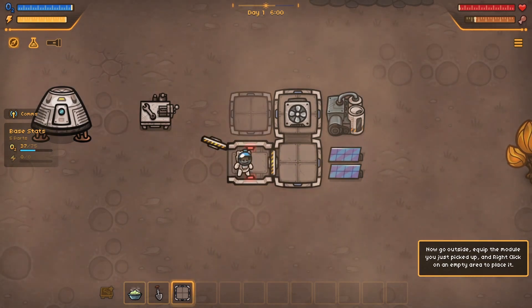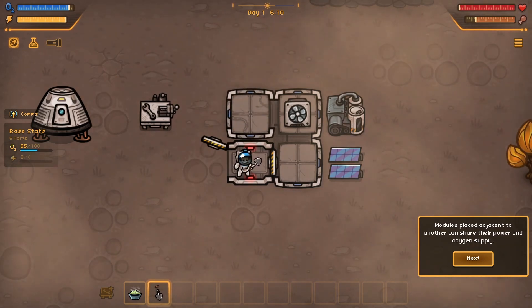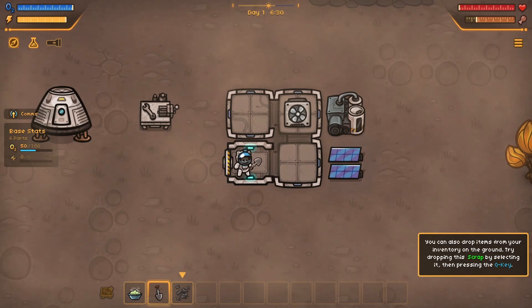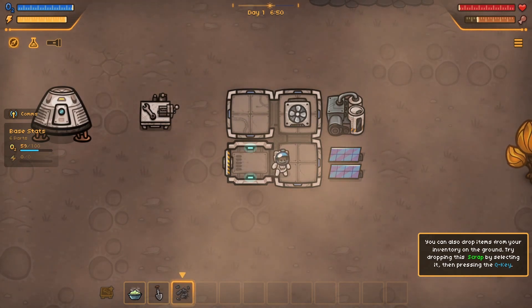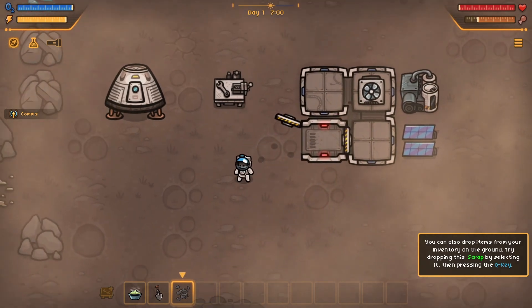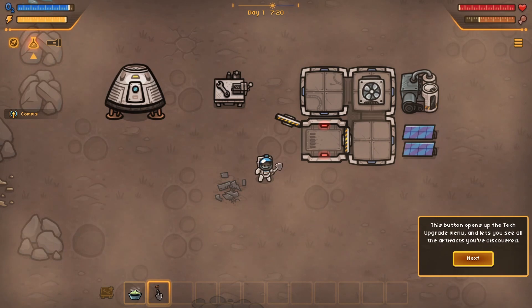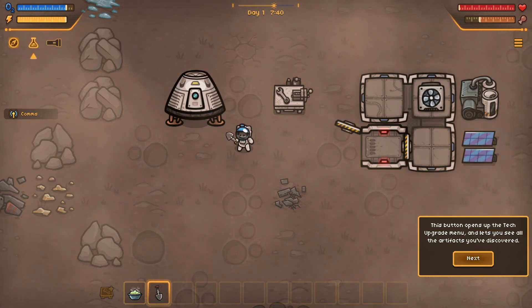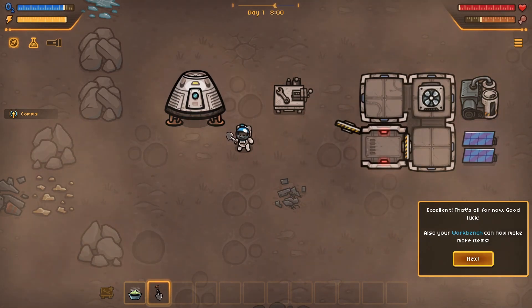Now go outside, equip the module you just picked up, right click on an empty area to place it. Modules placed adjacent to another can share their power and oxygen supply. You can also drop items from your inventory on the ground - try dropping scrap by selecting it then pressing Q. Around the world you'll find strange artifacts - you'll need to collect and process these in a research lab to unlock tech upgrades. This button opens up the tech upgrades menu, or you can hit Tab. That's all for now, good luck - your workbench can now make more items!